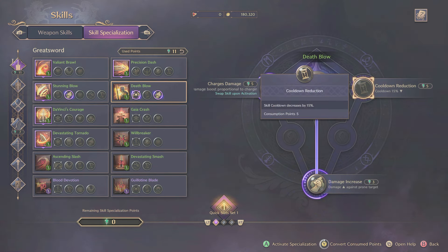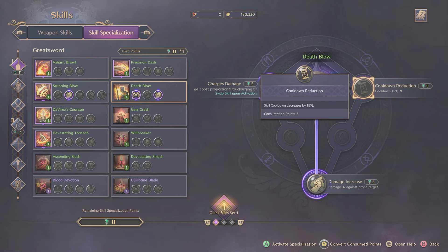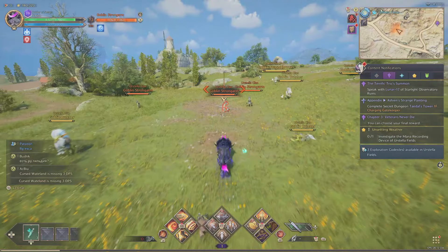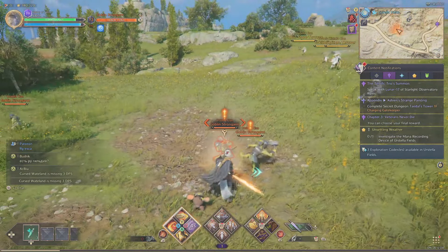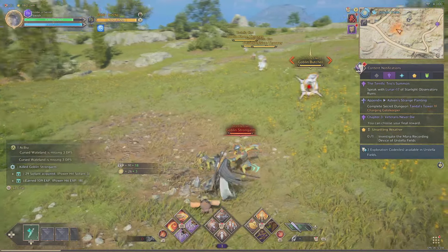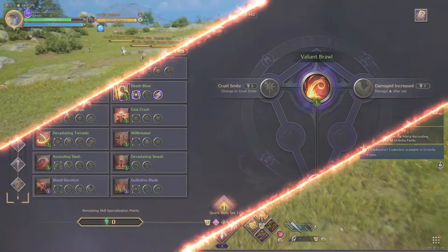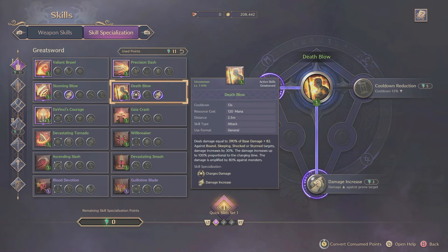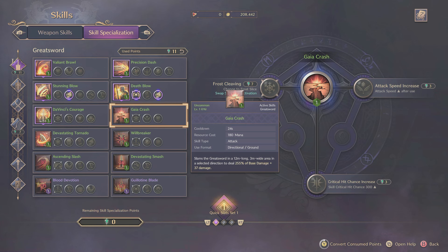This can be absolutely amazing if you're trying to focus on a few skills you really want to boost in power. Jumping back into combat, even with just a few of these upgrades, we're hitting even harder — making this skill an absolute nuke, especially early on when I'm still using the first green weapon I've bought. One of the things I love about this is that you can respec on the fly — it doesn't take any currency or anything additional. Anytime you want to respec these skills and change them around, you can do it very easily either by converting points at the bottom or refunding them all at the top.